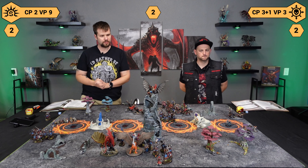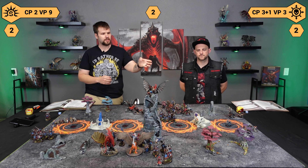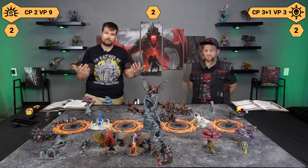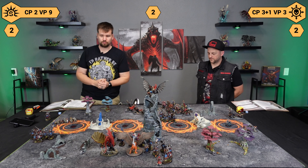Cities of Sigmar have completed our turn. We scored six points — we hold the pulse, adjacent to the pulse, and a point. And we completed our battle tactic of Surround and Destroy.